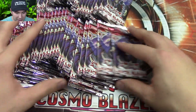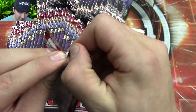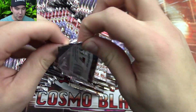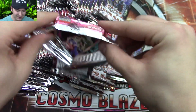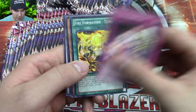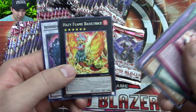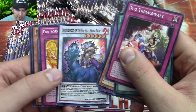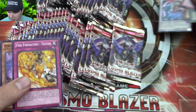We'll just get into it. I was really lucky that I had a two-player Cosmo Blazer play map for this super awesome opening. I like it when I'm able to have the mat or the actual set. All right, for pack number one we already pulled a super right here — Brother of the Fire Fist, a Synchro. That's cool.